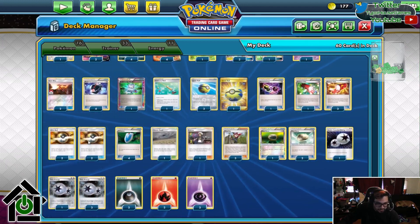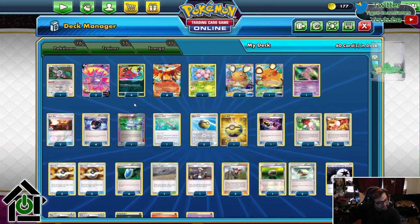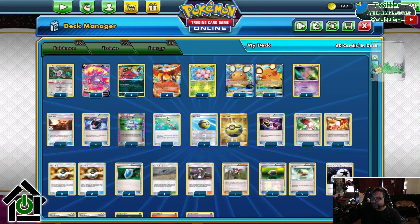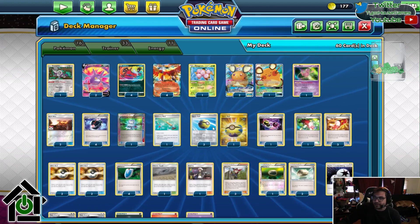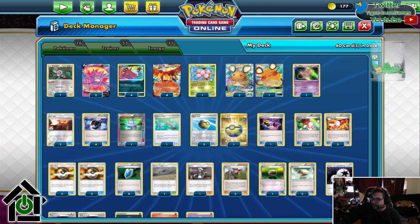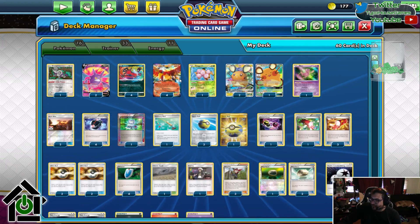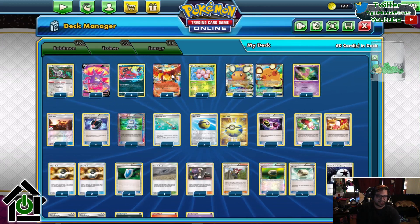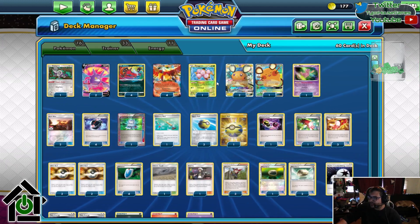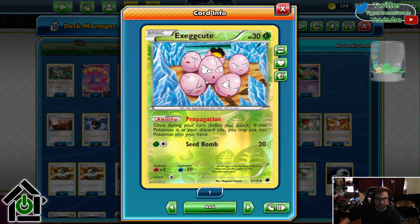Ultra Ball — it's Ultra Ball, discard two cards, search for any of your Pokemon. My favorite thing is to end up with like three copies of Ultra Ball and a Quick Ball to start. I'll go: Quick Ball, grab the Exeggcute, discard another card for the Ultra Ball, grab Ho-Oh, put Exeggcute back in my hand and just cycle through all of them real fast, getting all of your Ho-Ohs. Exeggcute is just straight gas if you can get him early enough and you see the card you need.